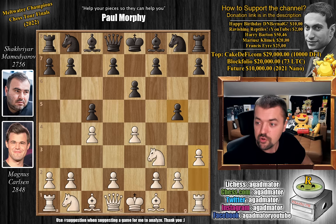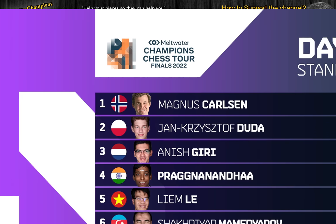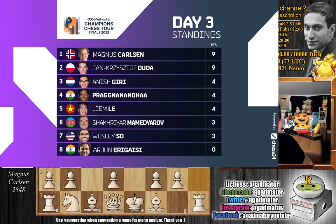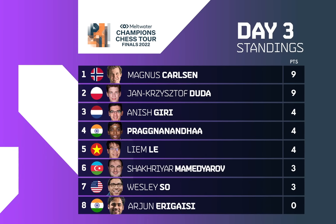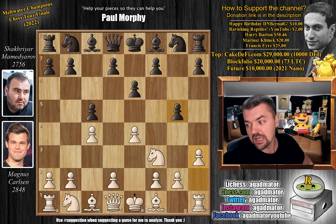That's the game — hope you enjoyed it, very nicely played by Magnus. For those interested, here are the standings after the first 3 days of the Meltwater Champions Chess Finals: Magnus Carlsen and young Jan-Krzysztof Duda are leading with perfect scores, 9 points each. Then with 4 points: Anish, Praggnanandha, and Liem Le. With 3 points: Shakhryar Mamedyarov and Wesley. Arjun Erigaisi currently still on 0 points. The big clash Magnus vs. Duda is coming up.